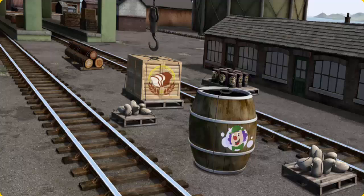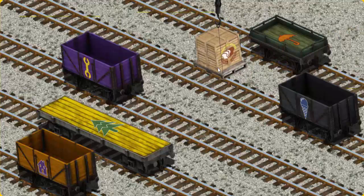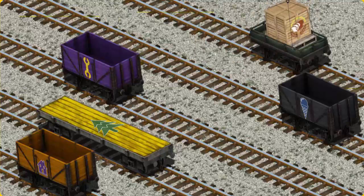Let's lift and load. Now the cargo must be loaded. Help Cranky find the green flatbed with the picture. That's it!